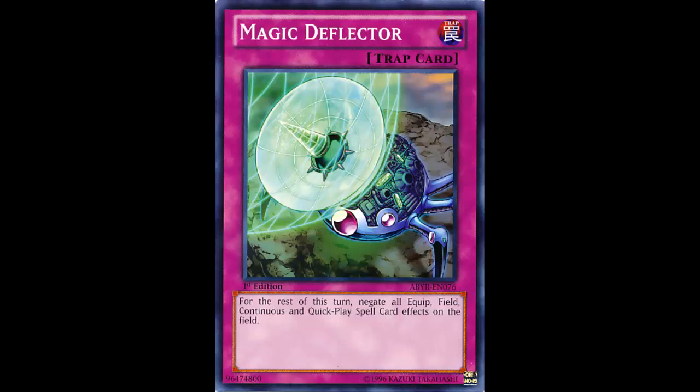People are taking out Fiendish Chain and putting in Breakthrough Skill, and people are main-decking two, maybe three Wiretaps. So just keep that in mind. I'm not saying Magic Deflector is a bad card, but it's really not meta right now. You've got to keep in mind the time period and the state of the format.